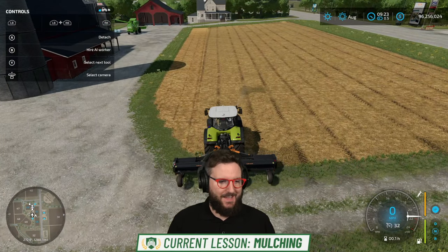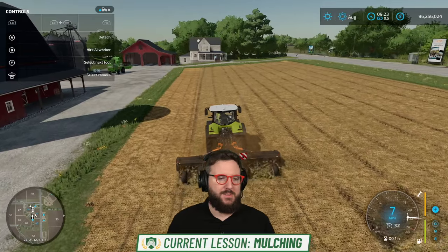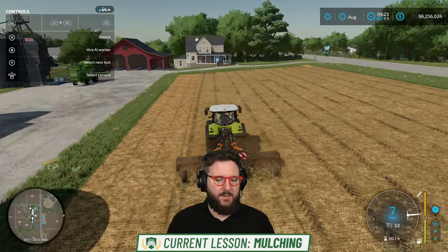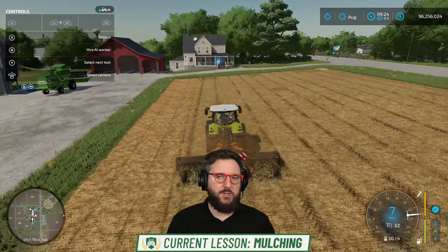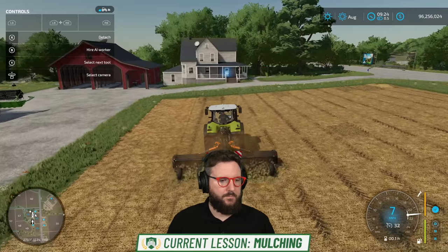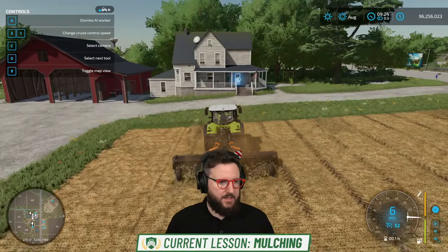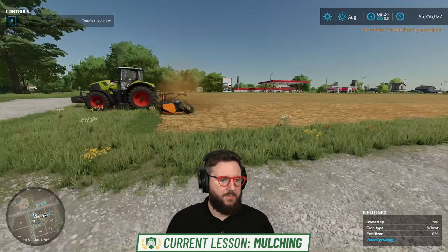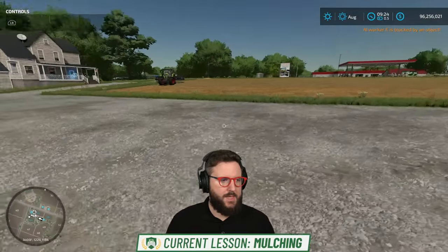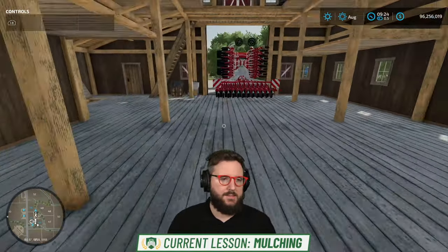There's also forestry mulching. We do have forestry in the game as well — there's an entire subsection of Forestry 101 included on the Farming Simulator Academy and more beyond that. Using a mulcher in forestry, you remove bushes and tree stumps, and it behaves a little bit differently. I'm going to press H on the keyboard and hire a worker to finish mulching on this field for the sake of time. You can use AI workers to help you do work on your field in case you're playing single player and need to get things done more quickly.